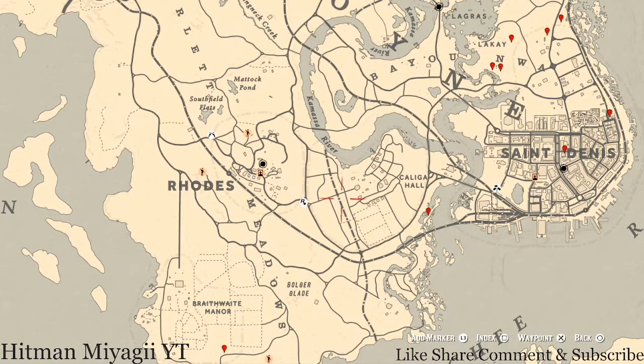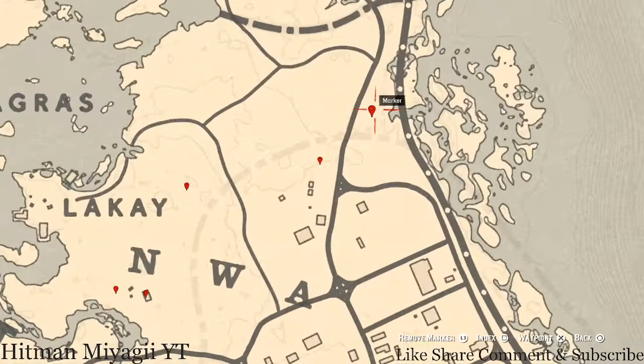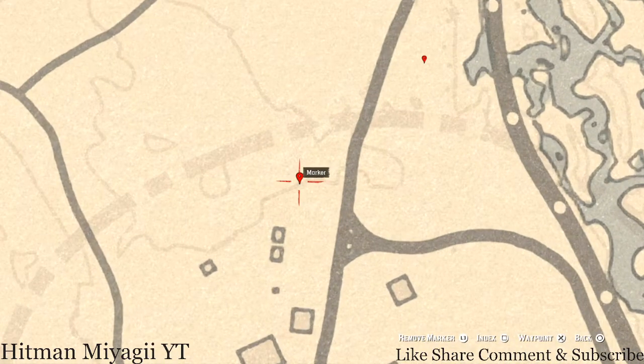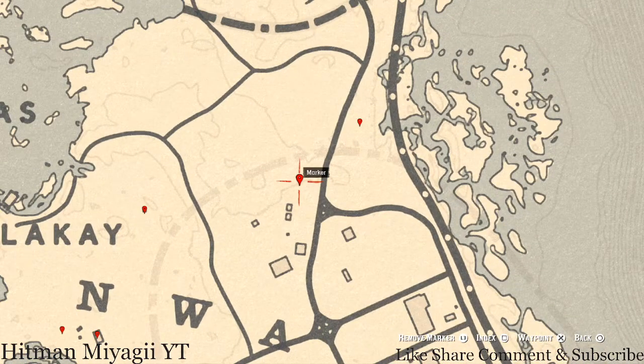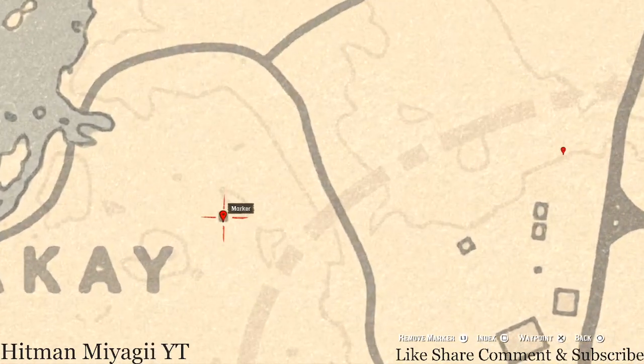I won't go into too much detail, but this first marker right here is a coin. You come over here with your metal detector and that's what you will get. Right here at this location is a fossil. You need your metal detector for this one as well.